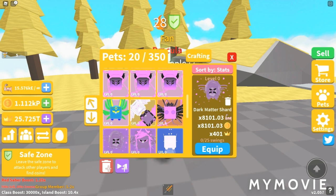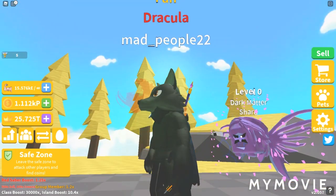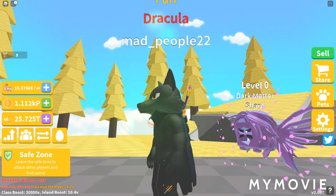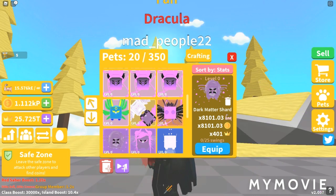The other four-star is the Dark Matter Star: 8,101.03 Strength and Coins, and 401 Crowns. Judging by the looks of it right now, I can tell I'm not going to like it. Yeah, I kind of don't. If you put eyes here and there, kind of like a mustache or something, that would make it more interesting looking.